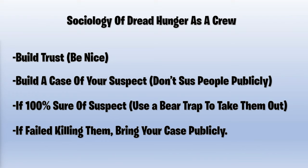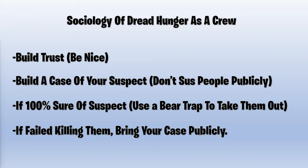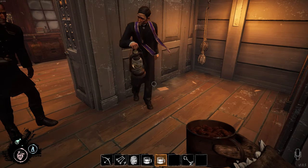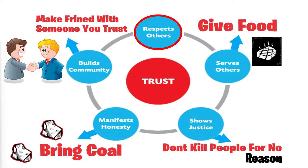The sociology of Dread Hunger: as a crew you need to build trust. Be nice, build a case on your suspect, and don't accuse people publicly. If you're 100% sure of a suspect, use a bear trap to take them out. If you fail killing them, bring your case publicly.